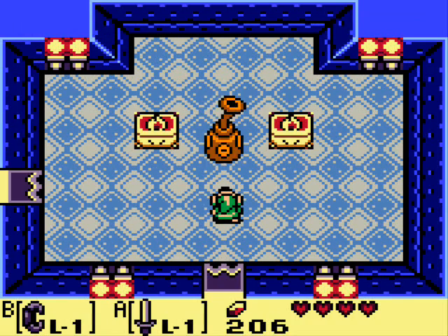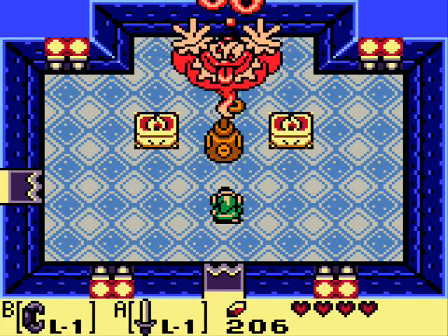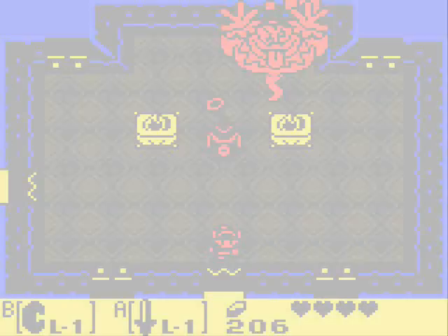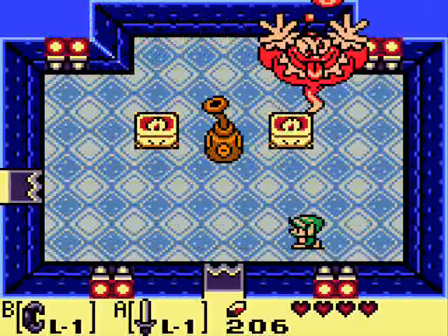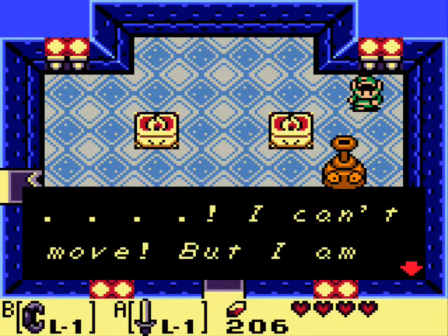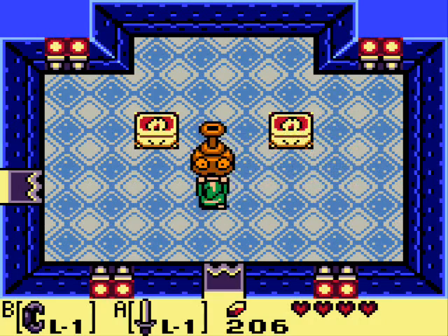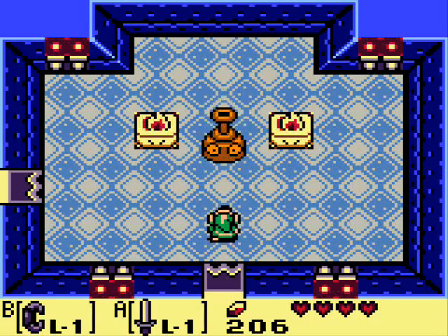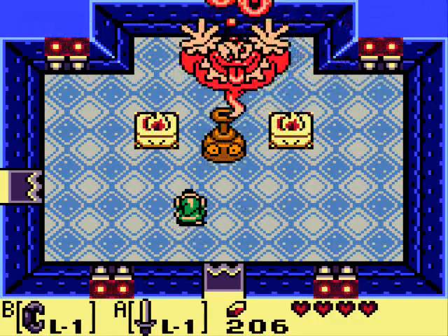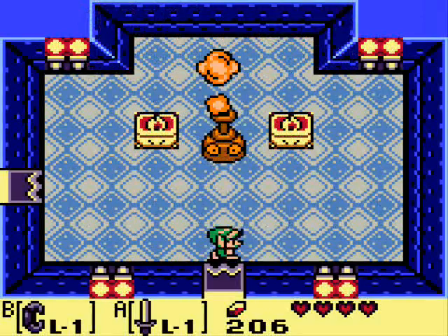Since this is the Bottle Grotto, appropriately, it's a genie. This battle comes in two phases, and we'll want the Power Bracelet for the first phase. He's gonna throw some fireballs at you — you cannot block them with your shield, so you have to dodge them. Then he'll chase after you and you'll want to hit him with your sword. What you want to do is pick up the bottle and throw it at the wall — this will damage him. And just like the Mario series, three is the magic number, so you lather, rinse, and repeat. A lot of people say that the genie does look like a clown, and that disturbs me — because a clown mixing with a genie could be downright terrifying.